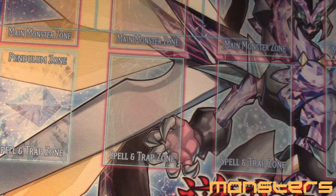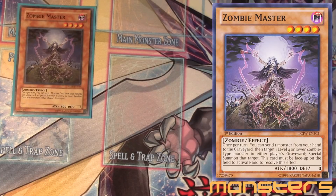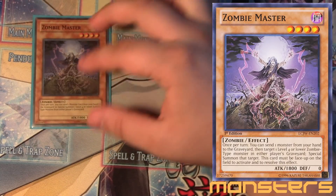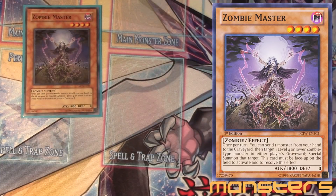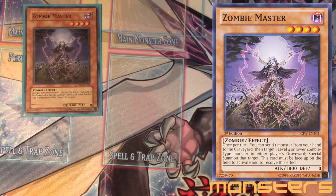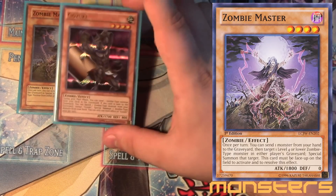Next we got the one Zombie Master. This card's really good and they reprinted it so it's accessible now. This is actually a once-per-turn effect — you send one monster from your hand to the graveyard and special summon one level four or lower zombie from either player's graveyard. The ability to discard a zombie is really really beneficial.